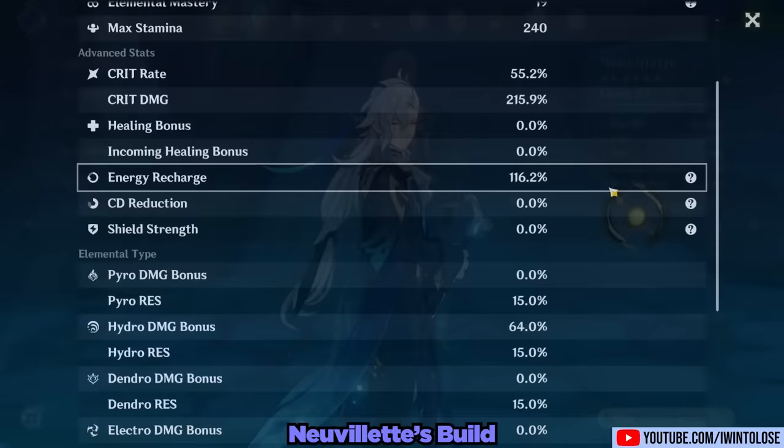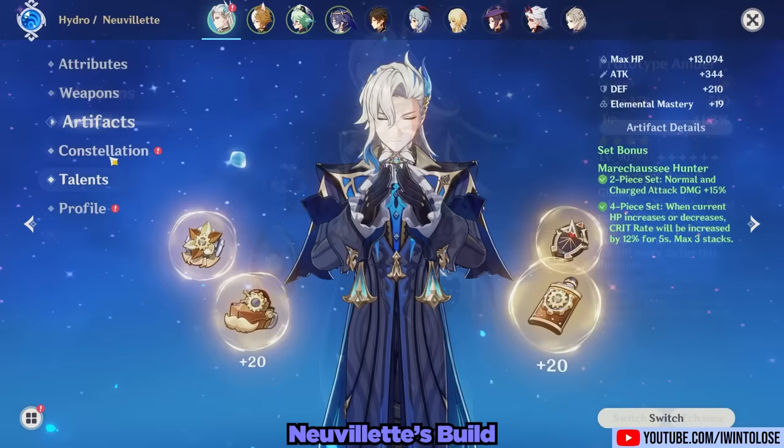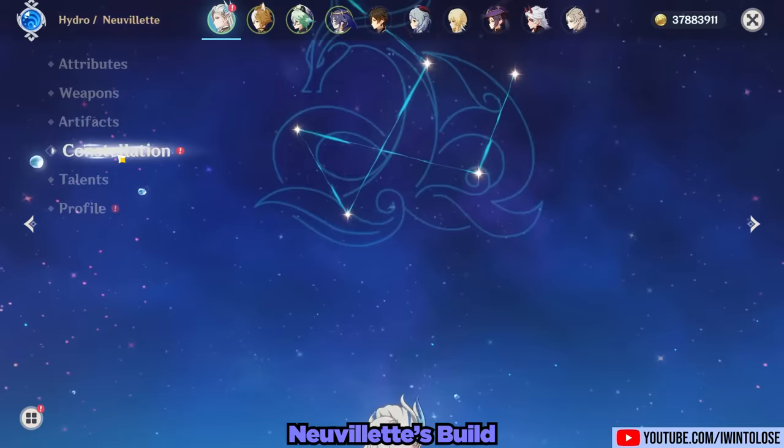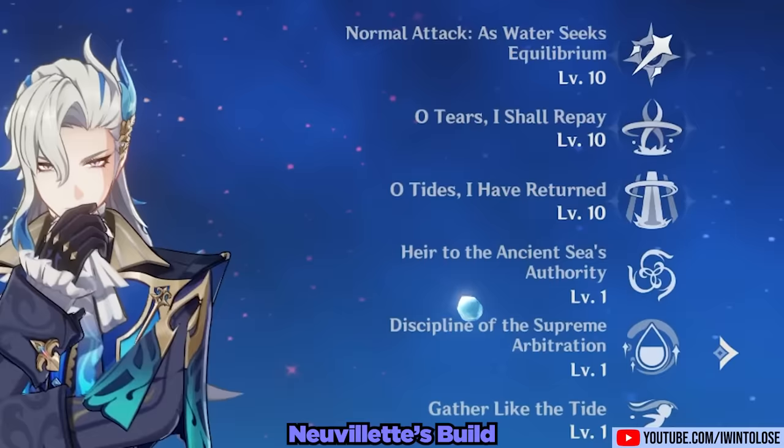Let's take a look at our Kamehameha Dispenser's build. He's using the Prototype Amber at Refinement 5. For his artifacts, he's using the Marachasi Hunter, which provides him with 36% crit rate to balance out his lopsided crit ratio. He's at Constellation Zero throughout this entire video, and his talents are at 10, 10, and 10.